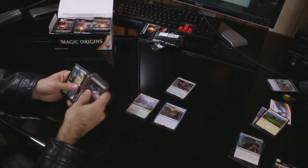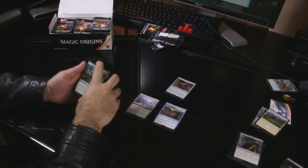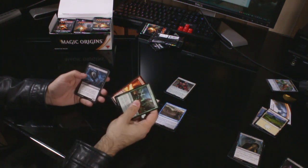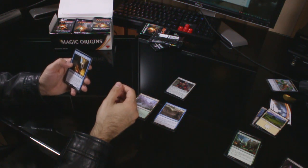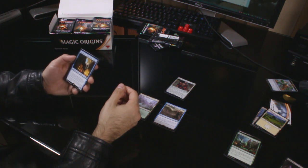Bye bye commons, go away. Uncommons: Elemental Bond, Acolyte of the Inferno and Revenant. The rare is Al Hammareth, High Arbiter — five and two blue for a 5/5 flyer. As he enters the battlefield, each opponent reveals his or her hand. You choose the name of a non-land card revealed this way — your opponents can't cast spells with the chosen name as long as this creature is on the battlefield. Pretty expensive, but not bad.